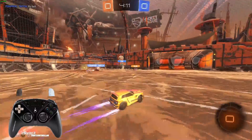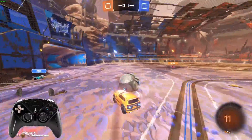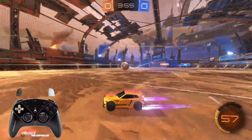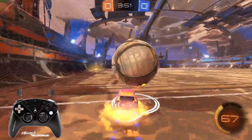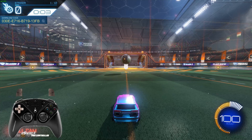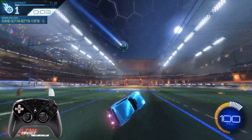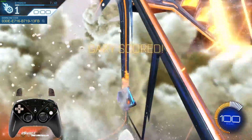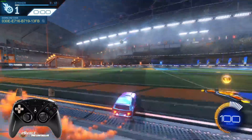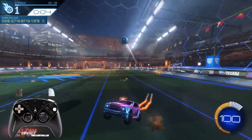Coming into the Grand Champ to Grand Champ 3 ranked range, everyone can kind of do everything at this level, so it comes down to consistency. We have to push the little things — mechanics, car control, creating small moments of efficiency. Things to work on here are flip resets, double flip resets, backboard resets, and air dribble bumps. Make sure shooting is more efficient than ever — maximum power and best placement. Push yourself to do the most difficult things you've been avoiding.